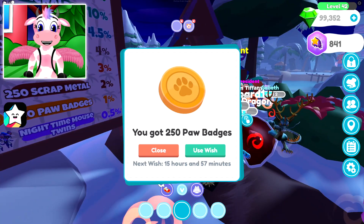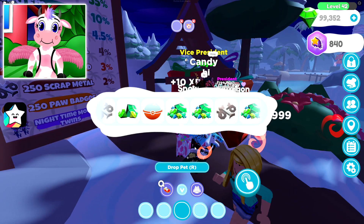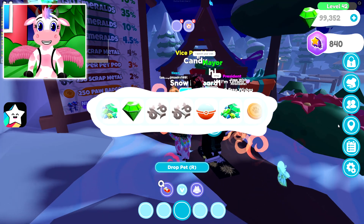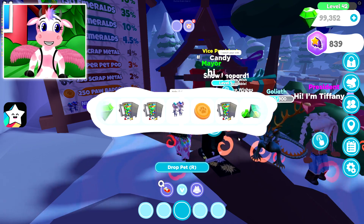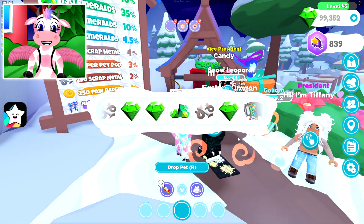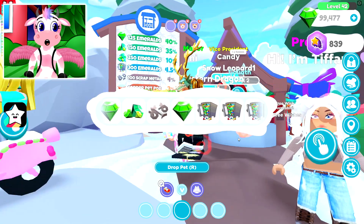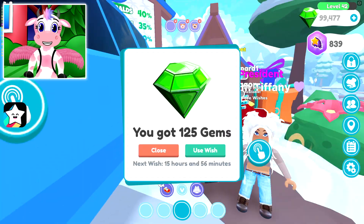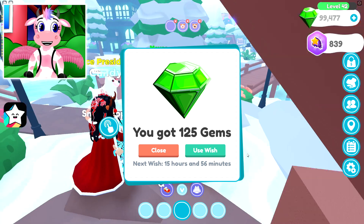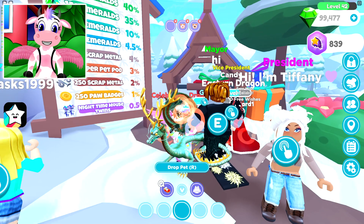Oh, 250 paw badges! That is a 1% chance! Wow, that's pretty lucky! I can also get a lot of emeralds off of that, potentially. Alright, here we go — wish number 10! Let's go ahead and see what number 10 is going to be. And there we go, that's a pretty good one — 125 emeralds! I see the curse of pointing out numbers giving bad rewards has transferred between games. I'll take it.